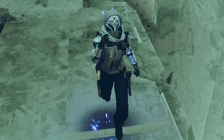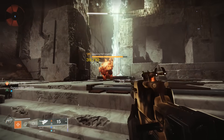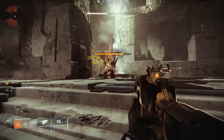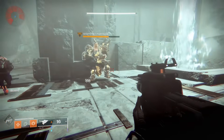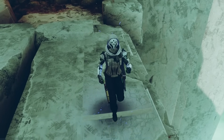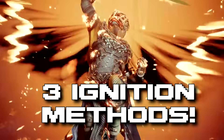The first thing I want to break down is how we have infinite at-will ignitions. Ignitions are high damage explosions. Typically, the only way to get an ignition is to apply 100 stacks of scorch, which is a damage over time burn effect. Applying 100 scorch isn't always easy, but thankfully hunters have three ways to create ignitions on command without the need to get 100 scorch stacks.